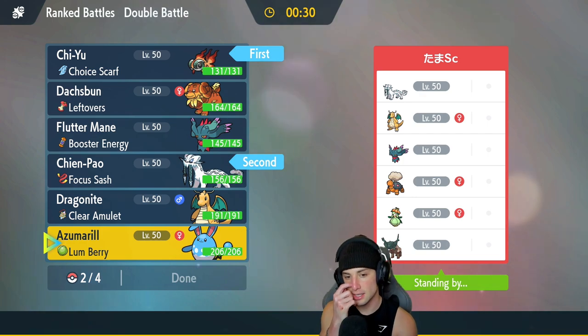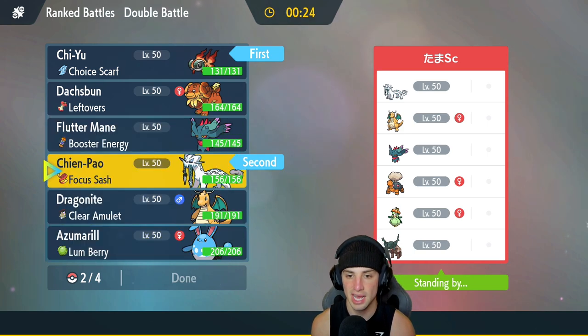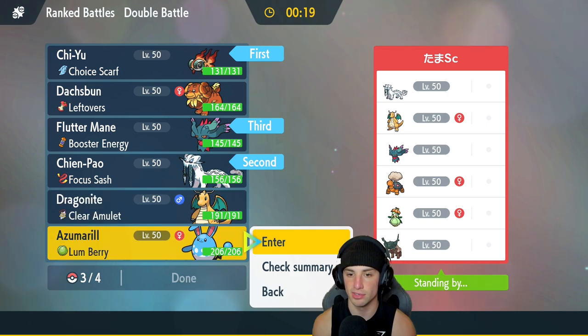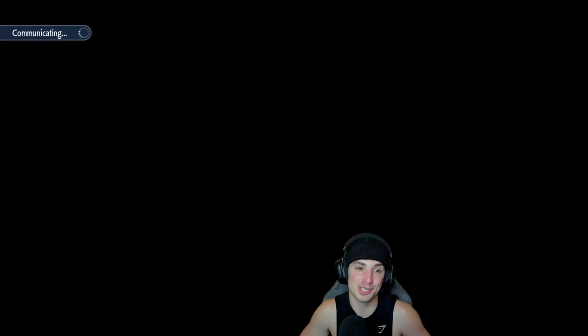We're going to bring Azumarill in the back end. Even with the sun out there, it can do some big damage with Fairy moves. And last Pokemon, we're going to go Fluttermane. The Shen Pao and Chiyu lead — they're not really benefiting off of each other, but them by themselves seem so strong. I just like the first-turn priority. I could also go Dragonite or Azumarill, but Shen Pao would drop the defense and Sucker Punch can do some crazy damage.